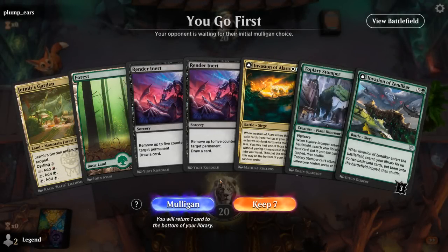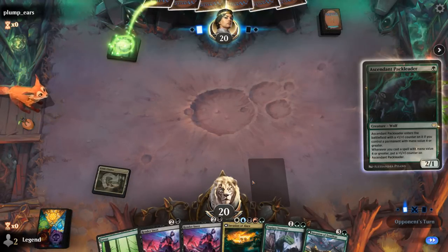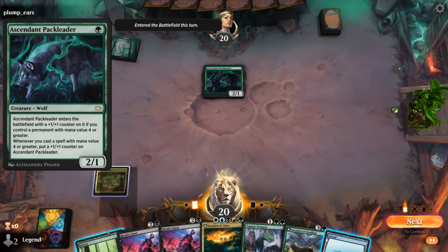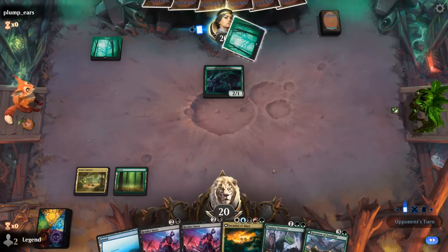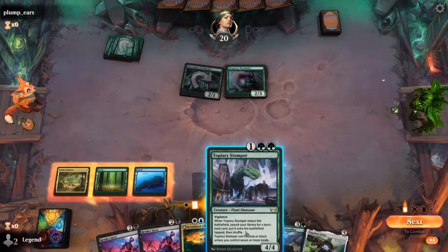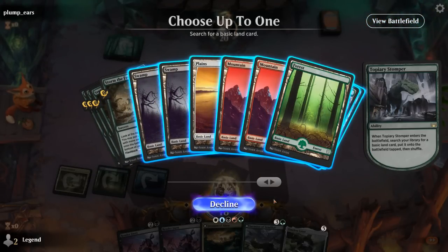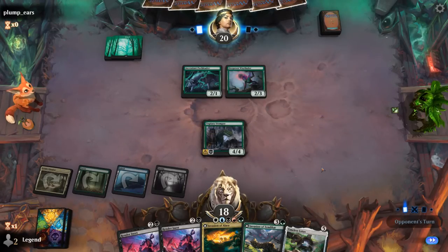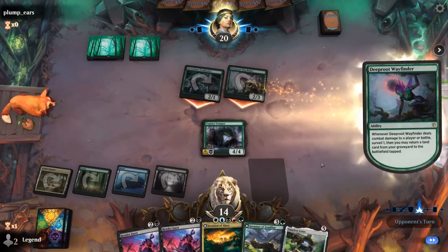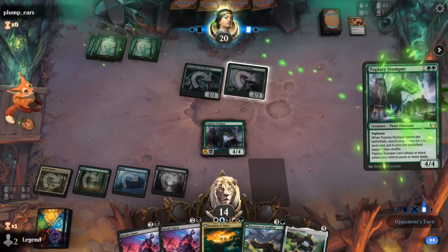Okay, we're on the play. Our hand does need a third land, but then we could curve Stomper into Invasion, and then ideally find another land so it can attack right away. I think that has enough upside that I should keep. Opponent is on a green aggro deck with Pack Leader — and there's our island. So we get to play Stomper, still hoping for another land to actually attack with Stomper, but at least casting Invasion of Zendikar sets up our Invasion of Alara. Deep Root Wayfinder is also a nice 2-drop when we can block it. Probably get a Swamp with Stomper.